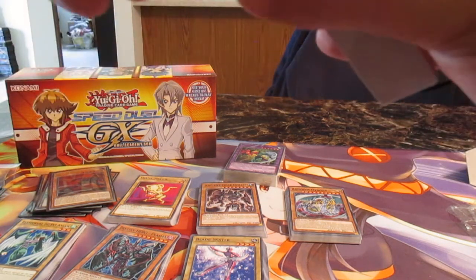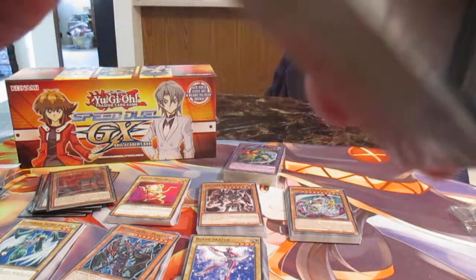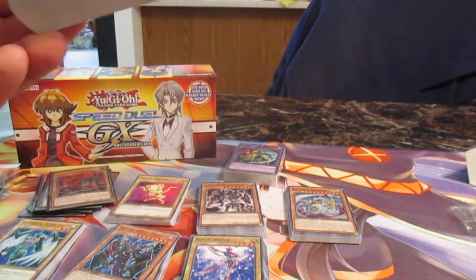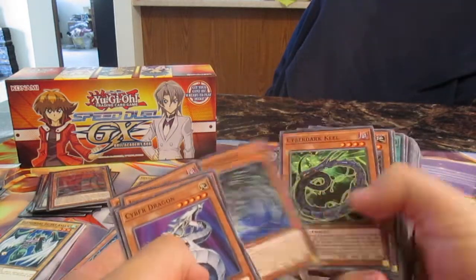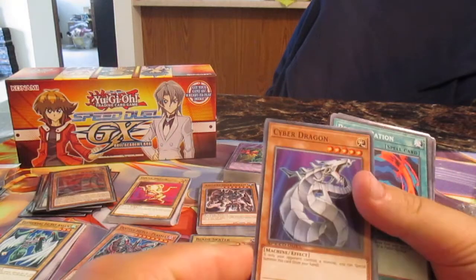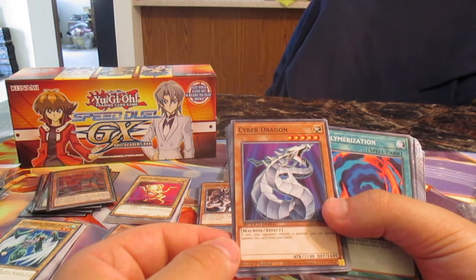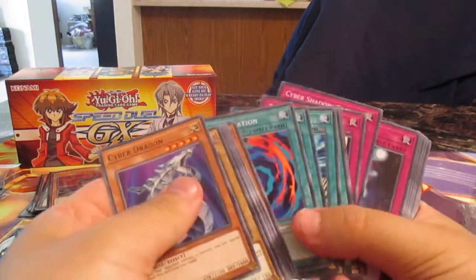Oh, I got it finally. Okay, we have ourselves Cyber Dragons — awesome beat stick, staple card, just by itself getting Cyber Dragons. We have Hunter Dragon, Proton, Cybersaurus, Kiel, Exploratory. This is Zane's deck — one of the best decks in Yu-Gi-Oh GX. Released the first best awesome generic beat stick where special summoning was awesome when it first began. Fusion Destiny or Future Fusion. That is the end of the decks — awesome, not bad.